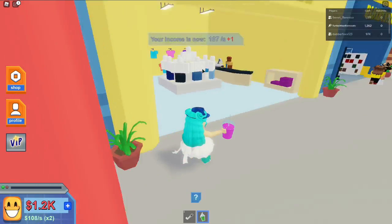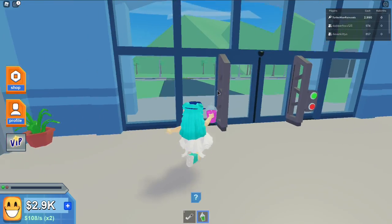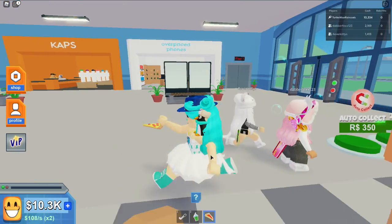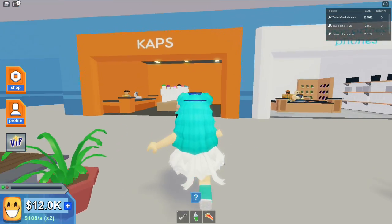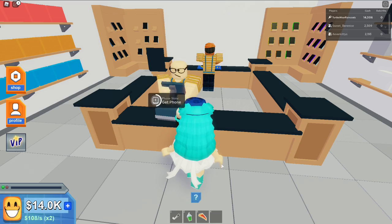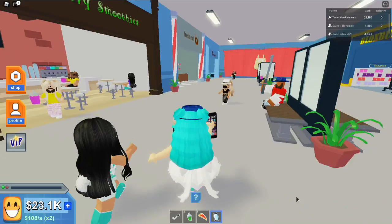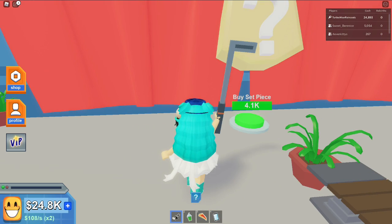Let me go check out kitties' store real quick. I'm at your store — you have pepperoni pizza, but I asked for no pepperoni! Kitties, I'm gonna need you to fire this lady. Oh, kitties also has baseball caps — and a phone! I just purchased an iPhone from you, kitties. I'll call you later.